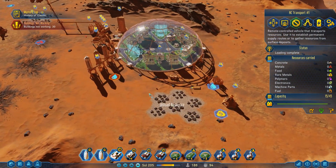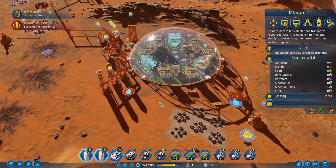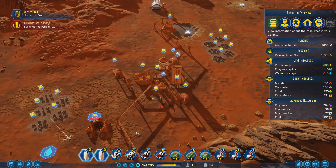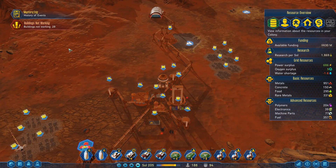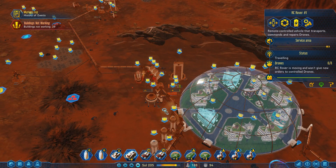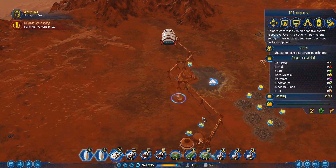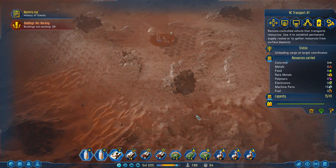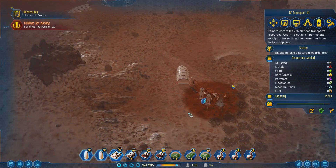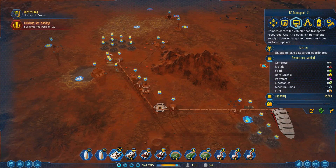Let's go ahead and shut the Polymer Factory down for now. Machine parts — first things first. We're going to unload some over here. The dust storm is over! So things are going to start being fixed now anyways. Let's come over here so we can fix the drone hub. If you're going to put down machine parts, come put them down — they've already got them.